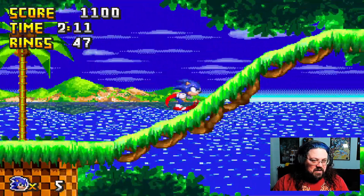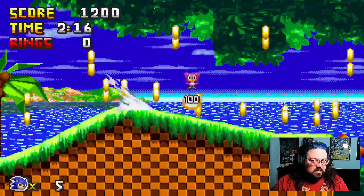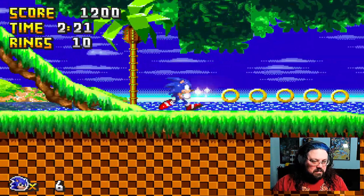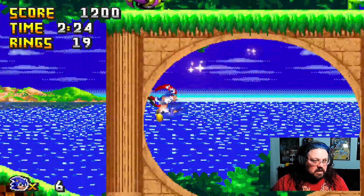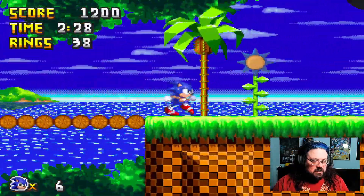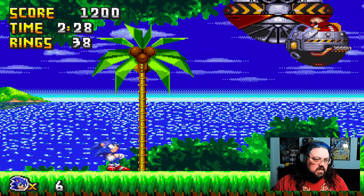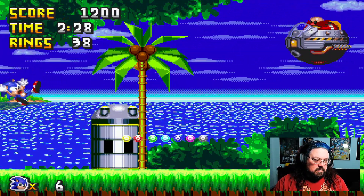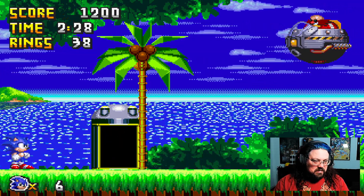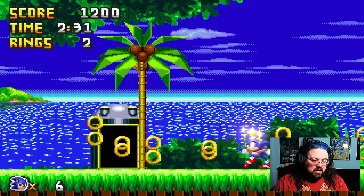Obviously Tails and Knuckles have been made part of the playable game loop, so I have no idea if I can find them in the wild. I wonder if going down leads somewhere. Then I notice I already had all the emeralds — that's why we can enter a special stage. Yeah, alright!